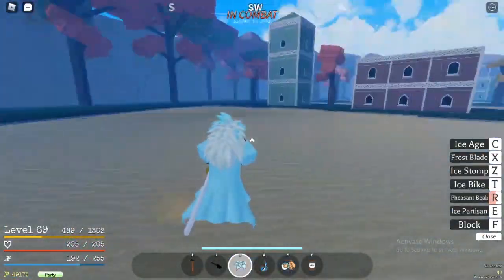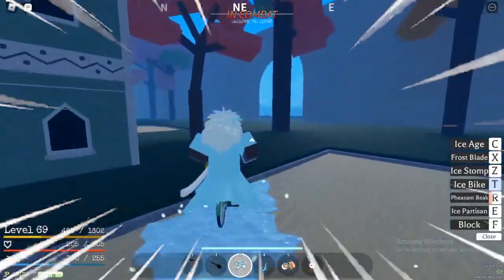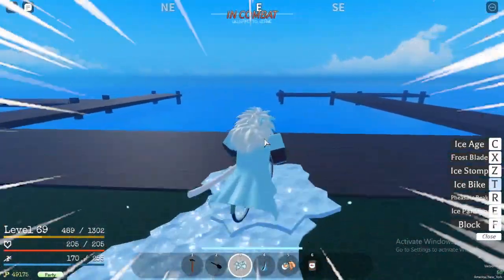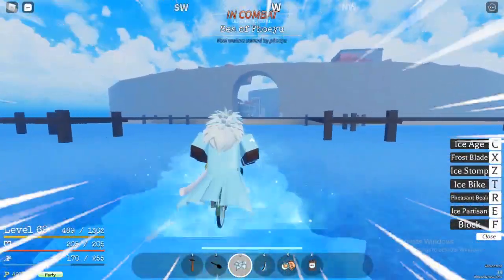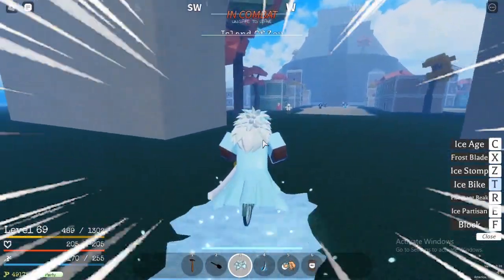Next up we got the T ability, which is Ice Bike. In my opinion this is really only a troll move, but the best part is you can actually ride on the water with it. Look at this — that just looks really cool.